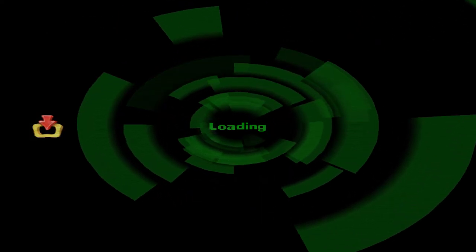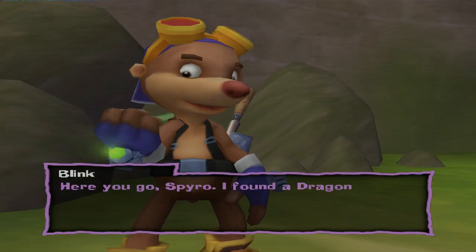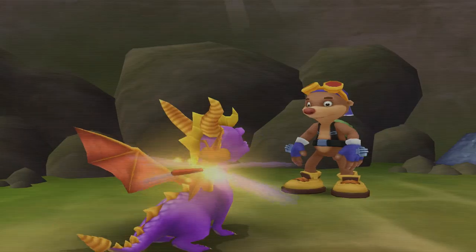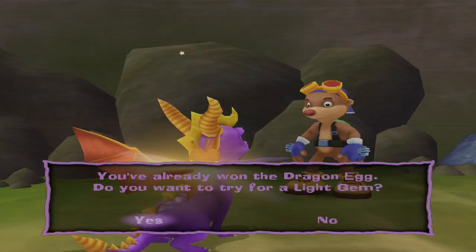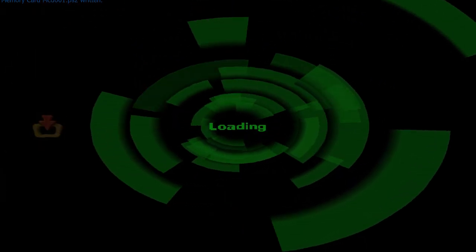Now I can go get our dragon egg and do it once again for a light gem. Yay! Here you go, Spyro. I found a dragon egg, but I bet what you really want is a light gem. Why would there be light gems everywhere anyway? And here we go again.